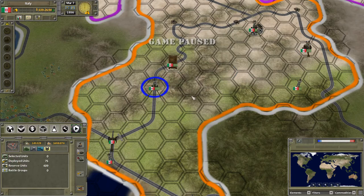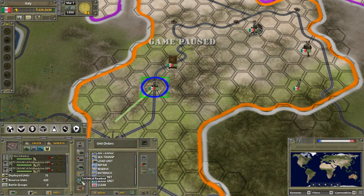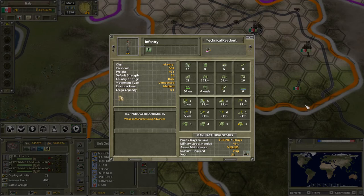The last thing to cover is the technical readout, which has quite a bit of information. You can see the unit class, a soft target symbol indicating it takes soft attack damage, personnel level showing how much active personnel it requires, and weight — at 46 tons you'll need transport with at least that capacity. Other stats include default strength, country of origin, movement type, reaction time, and cargo capacity.